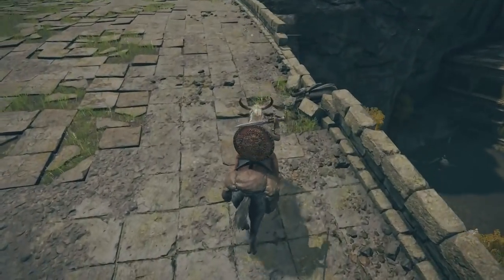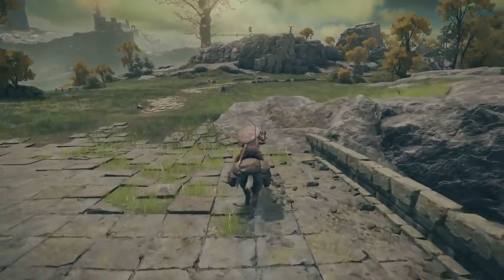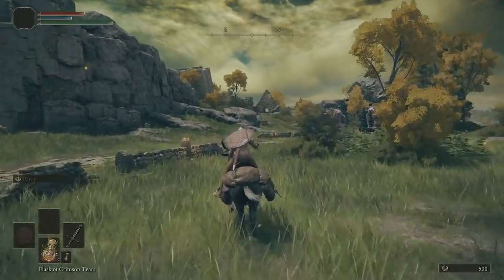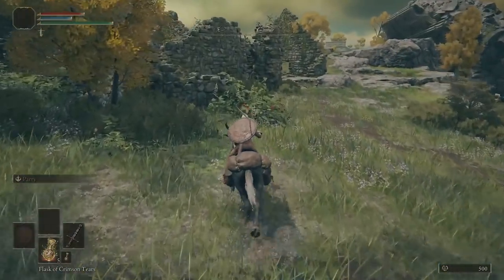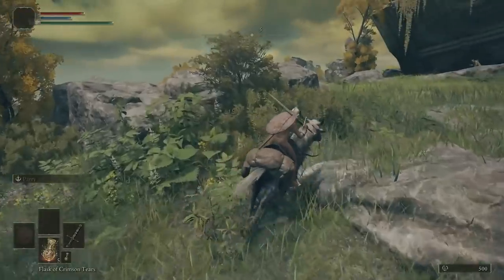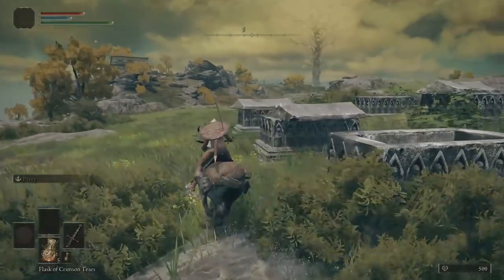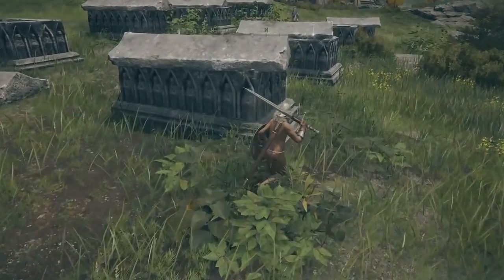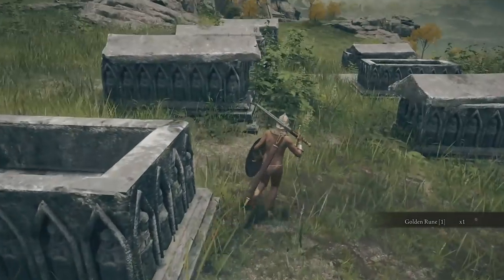On this bridge, over on the right-hand side, you will get a level one smithing stone — make sure you grab that. Try and avoid the guy on his horse. Carry on heading south east off this bridge. You're going to see the big troll dudes walking the caravan. If you look straight ahead there's a triangular ruined building — we're going to head behind that. Just behind it we should see a site full of tombs. On these tombs there will be golden runes — here's a level three golden rune. These golden runes give you extra runes which you can use for leveling up.